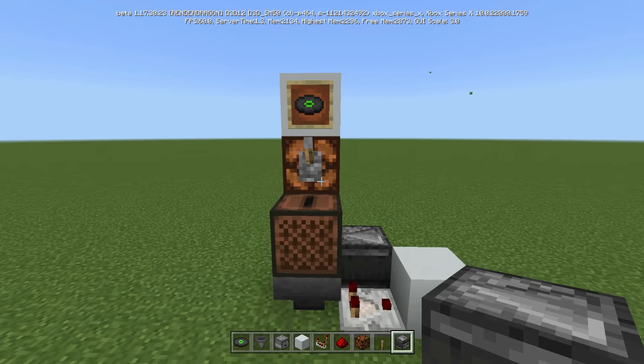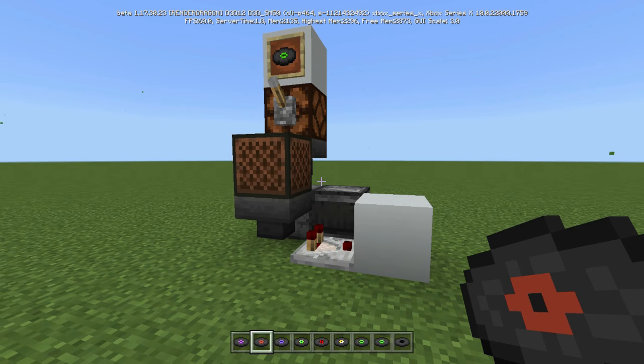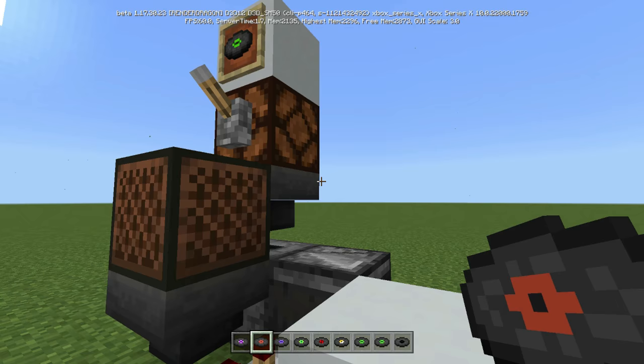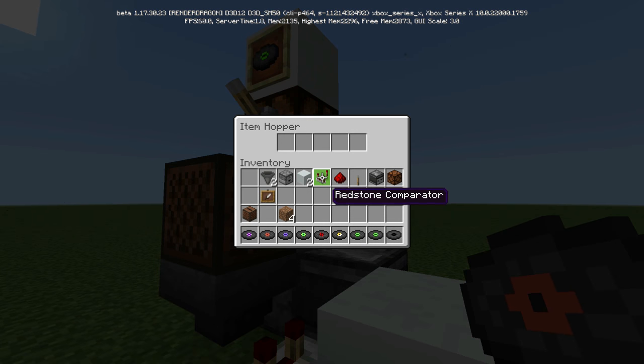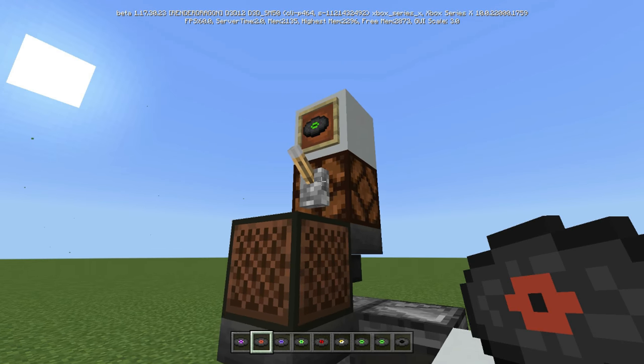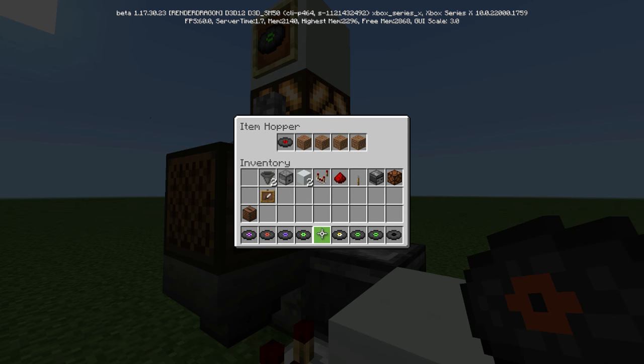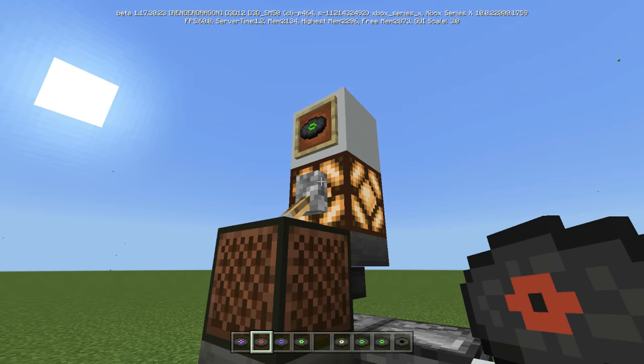And that's the whole build. Let me show you how it works now. So let's say you have all your music discs. What you want to do is come to this back hopper right here, the one that faces into the jukebox. You're going to take just four items — whatever ones you want, I'm going to use dirt. I forgot to add that in the ingredients at the beginning, but you're going to add four dirt just like that.